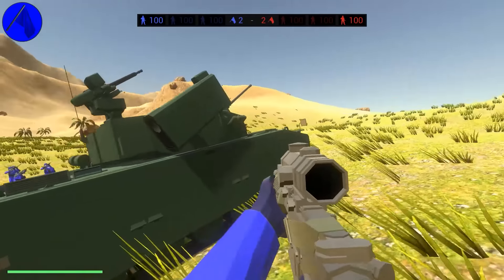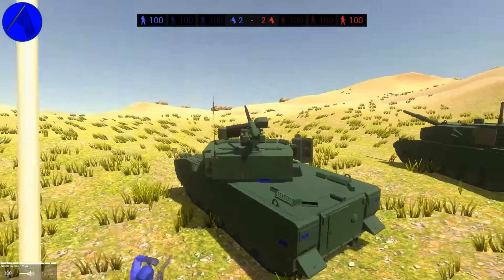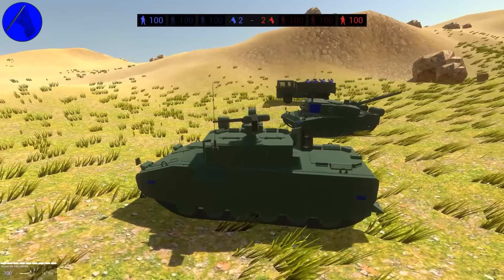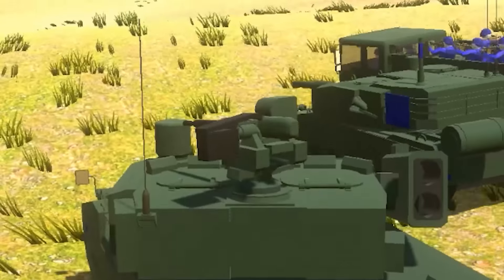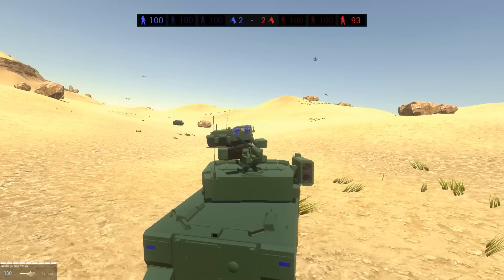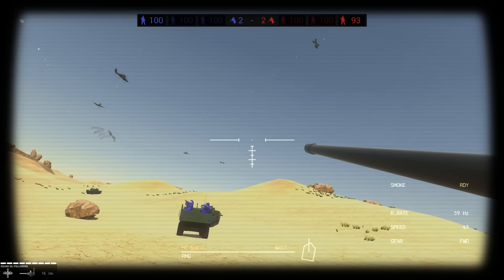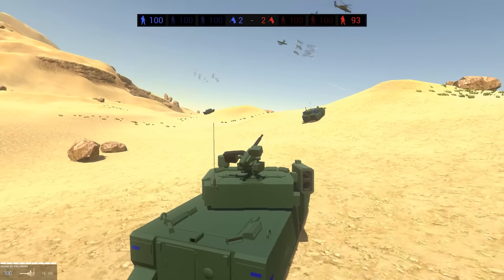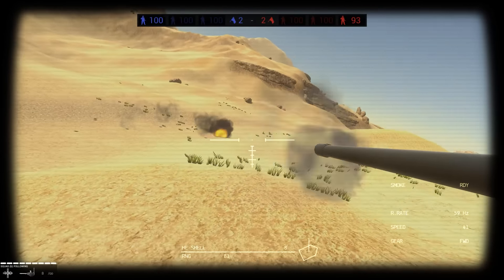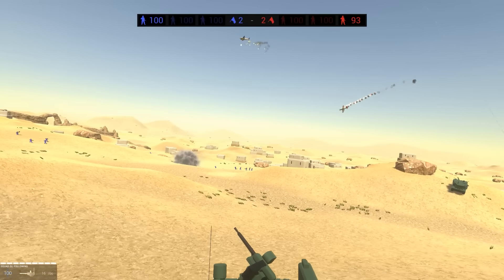This is the infantry fighting vehicle, which looks pretty freaking amazing. I need to operate this thing — it looks like six people can be inside it, one's manning the machine gun on top. We've got this truck, and then a light tank right ahead of us. We've got TOW missiles and I've got the autocannon, which is classic to the APC's regular gun. It automatically sounds a lot better than the default one.